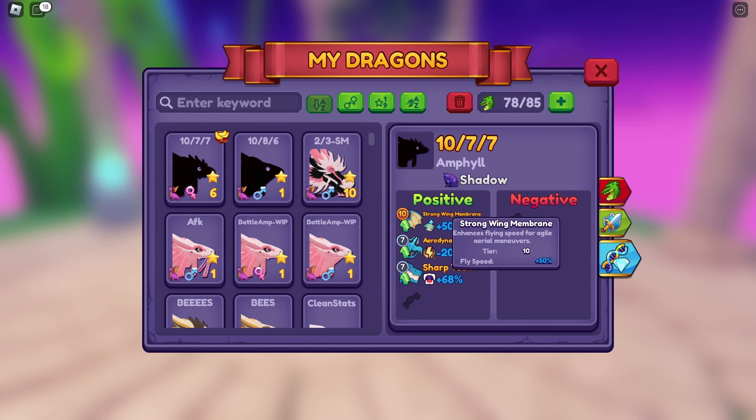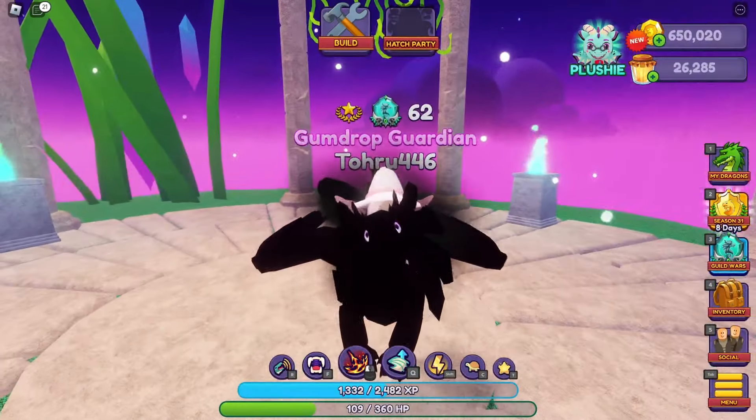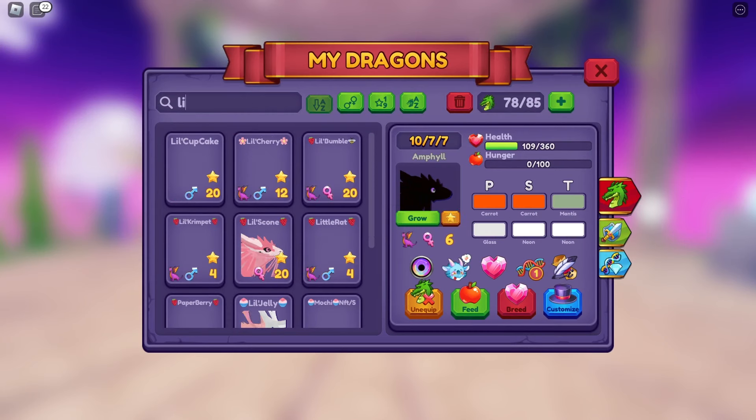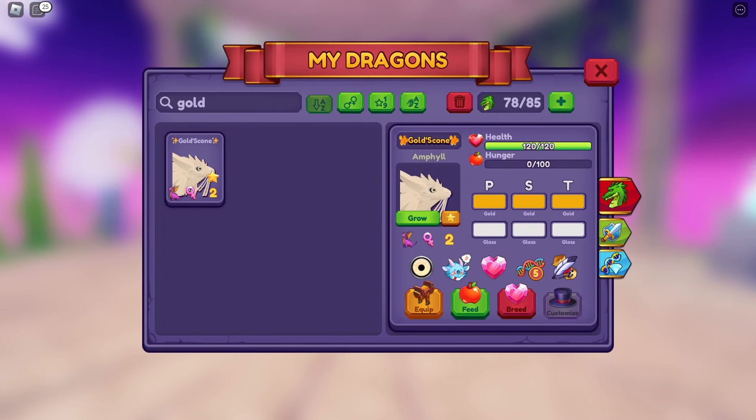There are stat traits — I don't know exactly what they call them — but these actually affect the dragon's stats. Cosmetic traits don't affect the dragon at all, other than changing the colors and the look of a dragon. For example, this dragon is orange but it's completely covered in black shadows. Another example would be this dragon — it's gold, but it has the platinum trait, so it makes it look shiny and kind of changes the colors a bit.